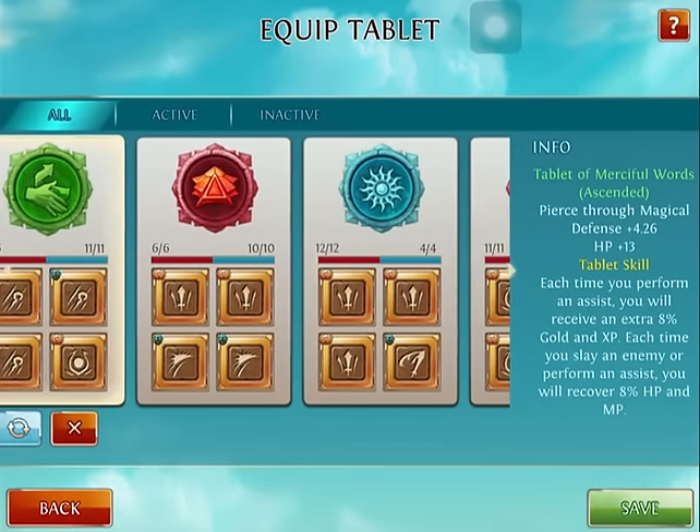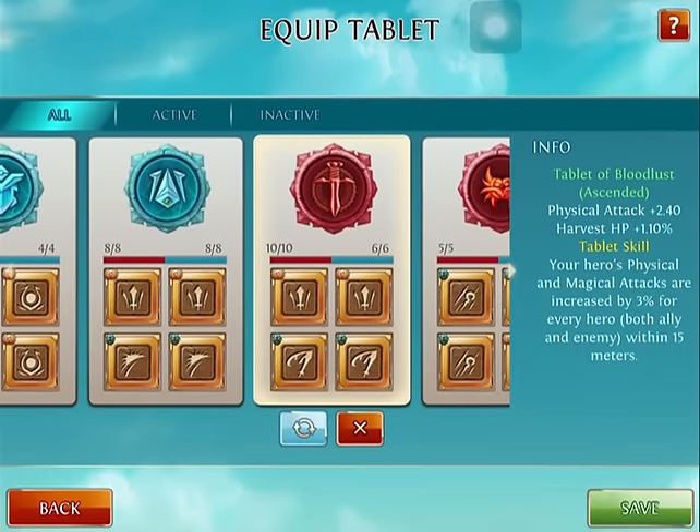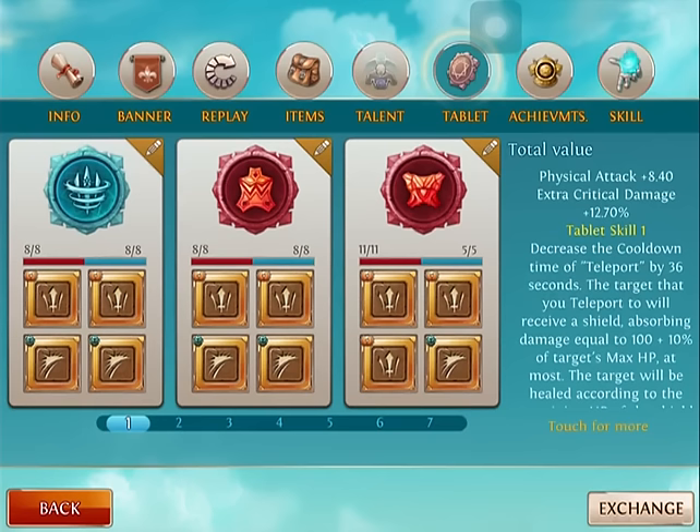One more tablet I like using, especially when he's a full attack hero, is the Tablet of Bloodlust. Especially on Rift and other modes, this increases my damage so much when I have all my allies there and all the enemies are there in a big team fight. Tell me what you thought about this build — put it in the comments below, and I'll see you out in Battle of Herodon. Please don't forget to like, subscribe, and share. Destroyer out!